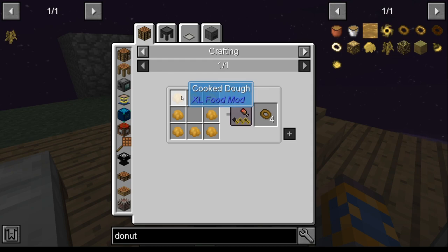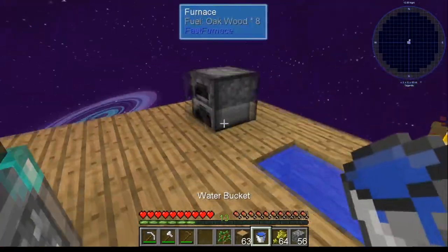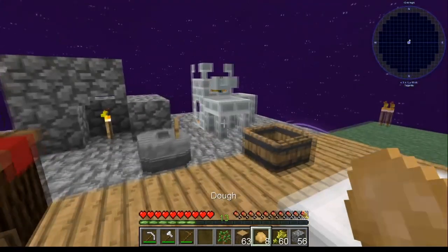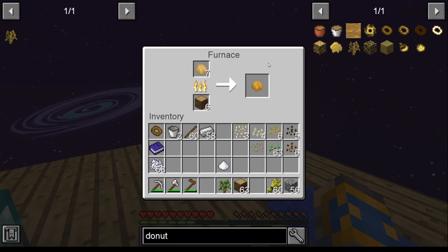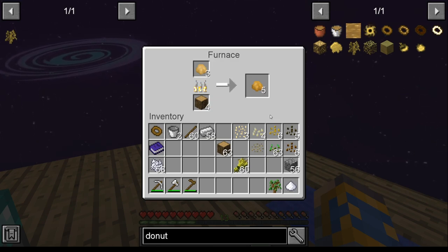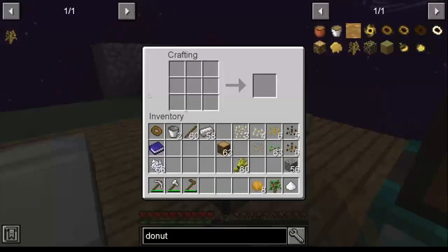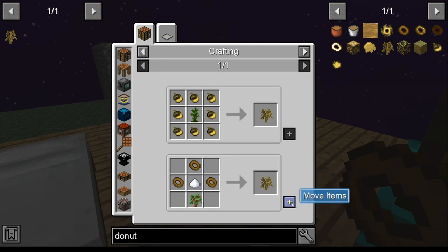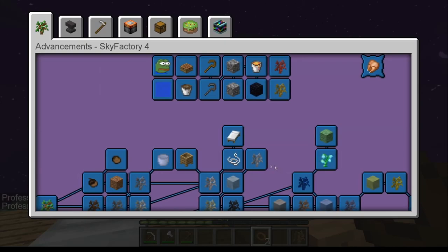For the donut sapling you're going to need three donuts, sugar, and an apple sapling. Sugar we just discussed — you can get it from sugar cane. Your donuts are the bigger deal: you need cooked dough, which comes from regular dough that you cook. Regular dough comes from wheat and a bucket of water. Once you have your cooked dough, you can craft your actual donuts. Once you have your donuts, you can craft your donut tree. The game will tell you that you have now completed everything on the first achievement list. Congratulations!